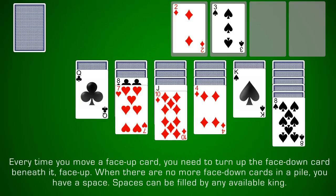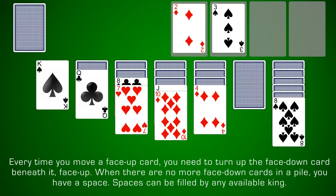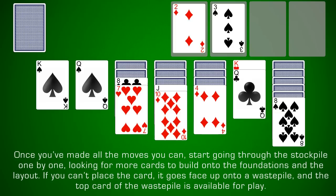Every time you move a face up card, you need to turn the face down card beneath it face up. When there are no more face up cards in a pile, you have a space. Spaces can be filled by any available king. Once you've made all of the moves you can, start by going through the stockpile one by one, looking for more cards to build onto the foundations and the layout.